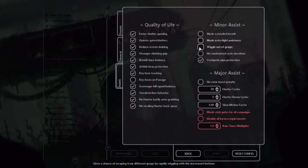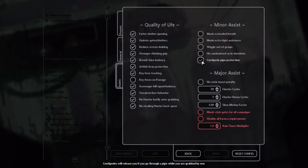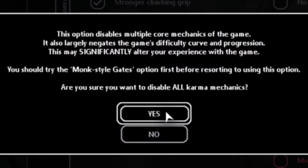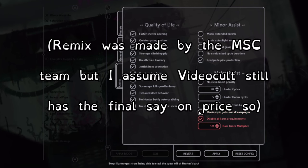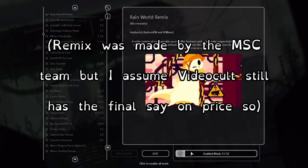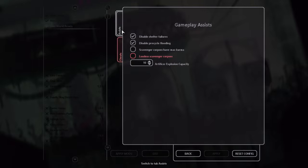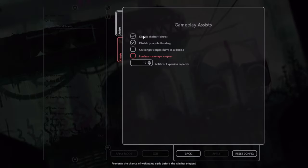It also offers in-game assists and accessibility options, which I am a huge fan of. They range from quality of life, like a visual breath indicator, to just straight up letting you remove karma requirements from the game entirely. It's very nice that Videocult put out these changes for free, because some of them fix issues that were detrimental to a lot of people's enjoyment of the game.